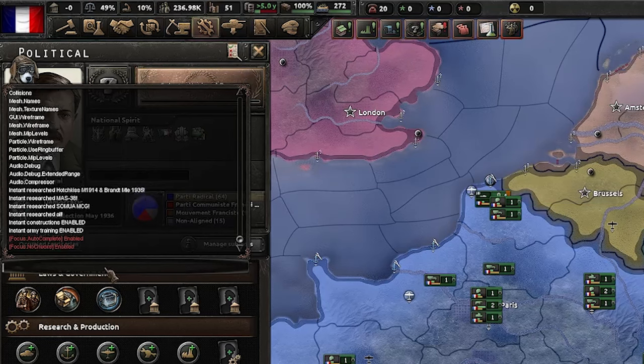The next command is 'yesman'. When toggled on, the AI will accept any diplomatic offer you send them. To show you, I'll go to Germany who doesn't like me, and as you can see they'll accept anything I send them. You can toggle it off by running the command once more.